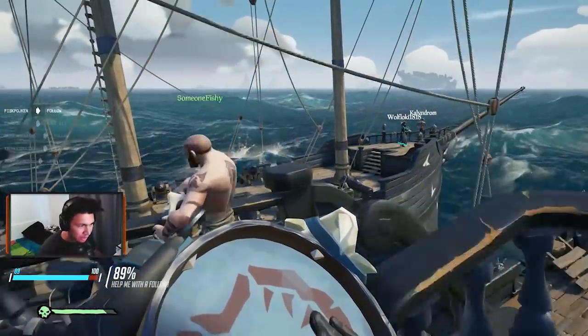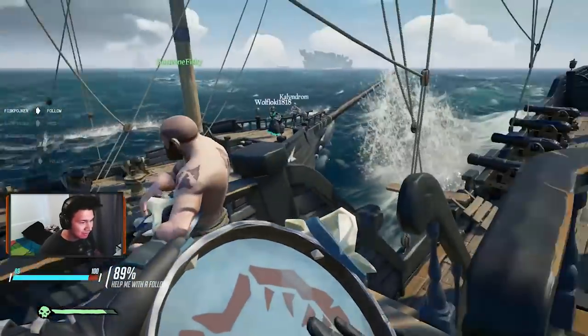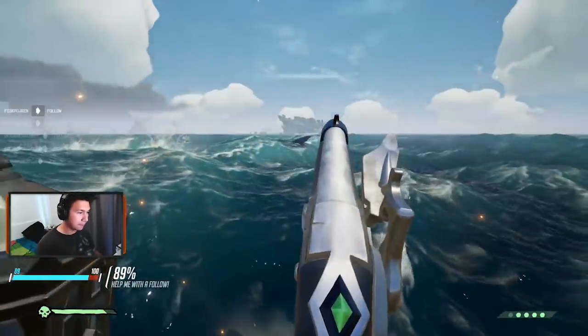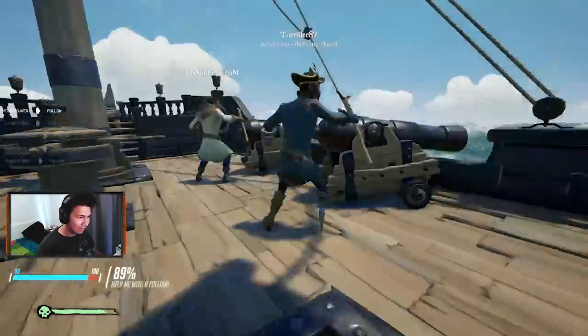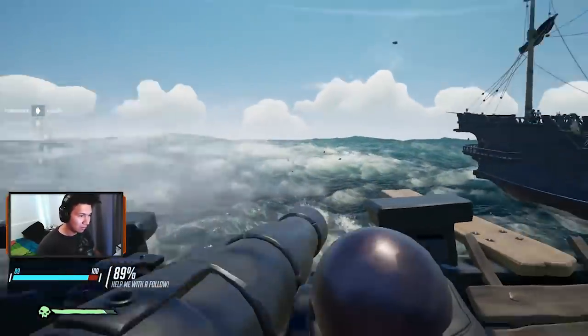This boss is quite difficult and I highly recommend that you get as many people to help you as possible — it's going to make it a lot easier. Make sure you have wood to repair. The shark does a lot of damage onto your ship. Cannons are a huge help. You can prevent him from attacking your ship if you shoot at its mouth when it's about to charge at you. It's also very important to use guns in between — you don't always have to use cannons. Guns also do damage.